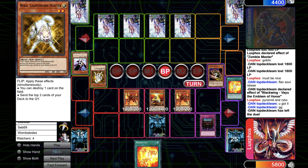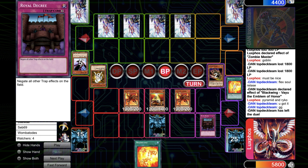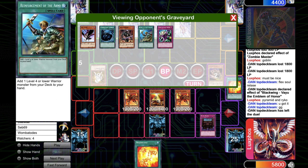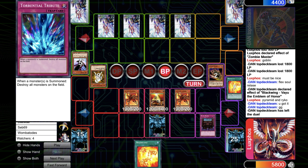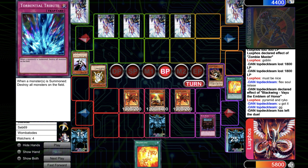A nice game against the Vayu Turbo player. The Royal Decree is doing so much work because they need trap cards to prevent the opponent from playing — the monsters are already so good at pushing damage. So Royal Decree just kills half the deck and then you just have to fight for the board. Nice game. I think I'll see you later, maybe with another high-rated gameplay. Bye-bye.